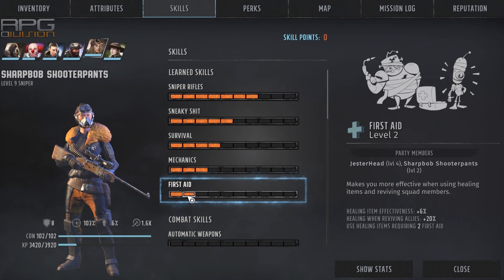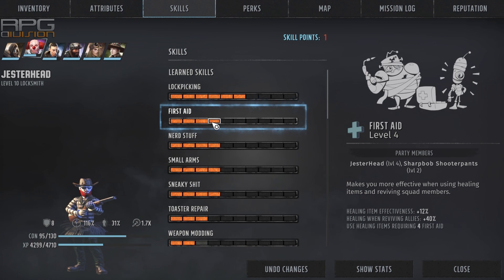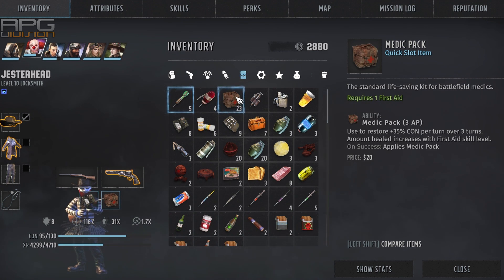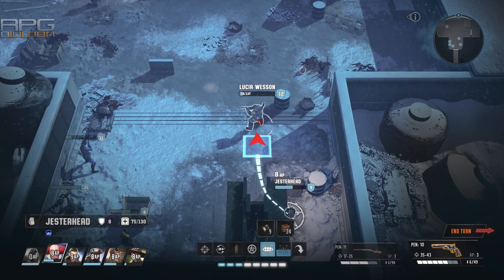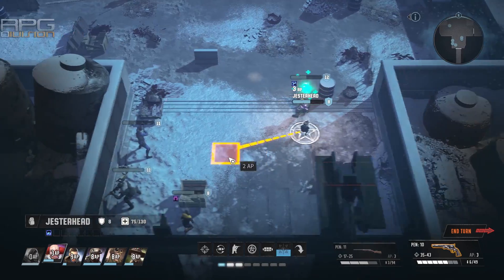Having at least 2 party members with 1 or 2 points into first aid is a good idea. There are 2 main healing items in the game: Med Hypo and Med Pack. Med Hypo can only be used on self but costs twice as much. Med Pack can only be used on allies, costs half the price, and its effectiveness can reach Med Hypo effectiveness with a couple of points into first aid. Med Packs are also far more frequent than Med Hypos.